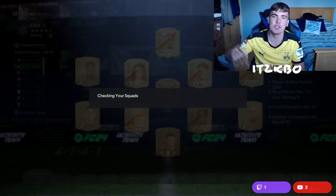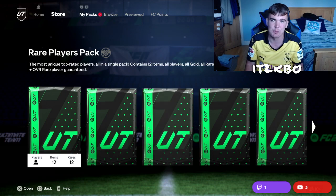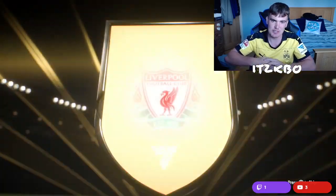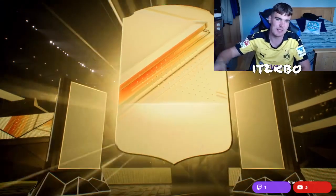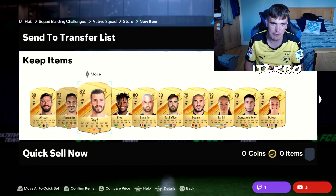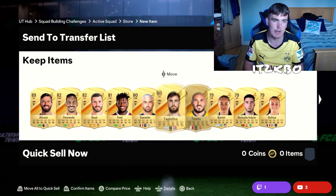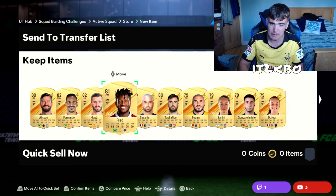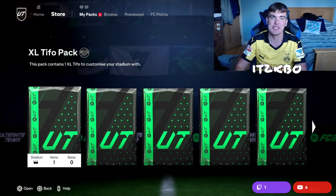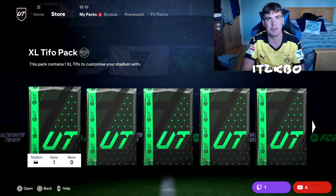We're going to try our 83-plus pack here — and that's Alisson! It is Alisson. He's untradeable, going in goal for a long, long time. Fernando's in there too, bit of Fred — we don't mind him. We've also got Frank Garcia and Perez, but Alisson — welcome to the club, mate. Hopefully your pack is as good as mine. Any questions, drop them down below. The rest of the SBCs will be on the channel by end of Sunday. Thanks for watching, guys — make sure you subscribe.